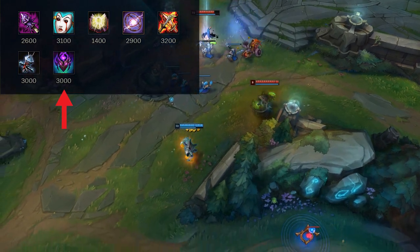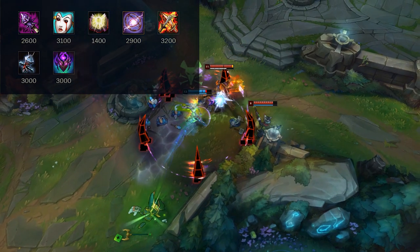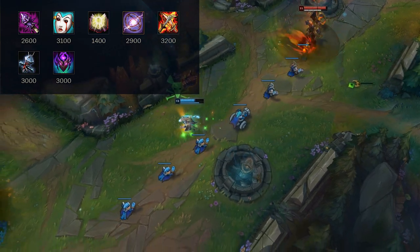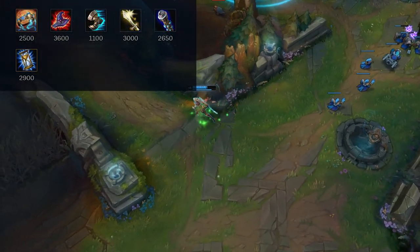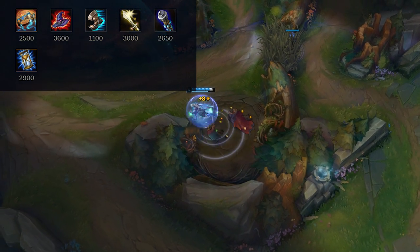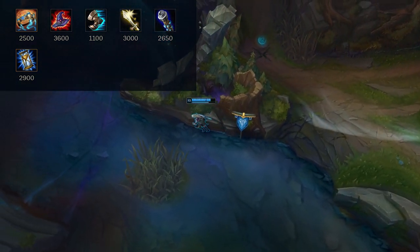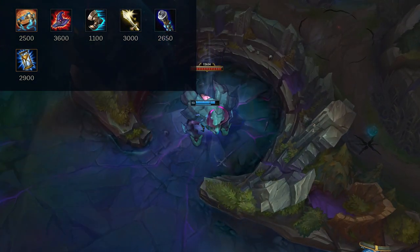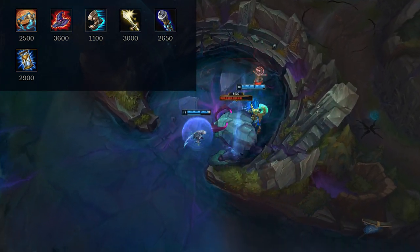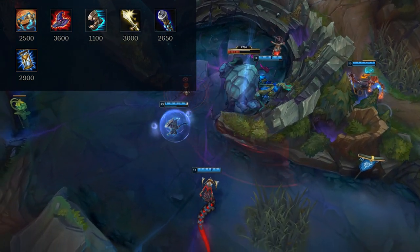Abyssal Mask is an off-tank item good for top lane Diana — you could go Rod of Ages into Abyssal Mask, or Rod of Ages into a damage item into Abyssal Mask so you don't fall off. To finish, an example build is Hextech Protobelt, Rabadon's Deathcap, Sorcerer's Shoes, Nashor's Tooth, Void Staff, and Zhonya's Hourglass. This is a generic Diana build for a broad matchup. Remember things change depending on champions, so read up on abilities and items to use this in the best situation.